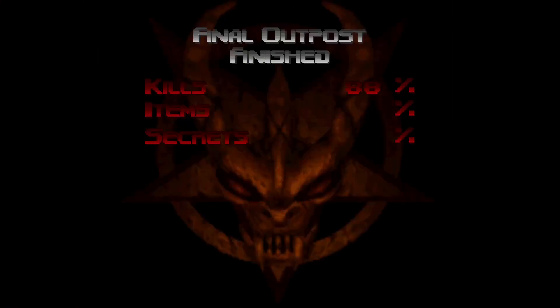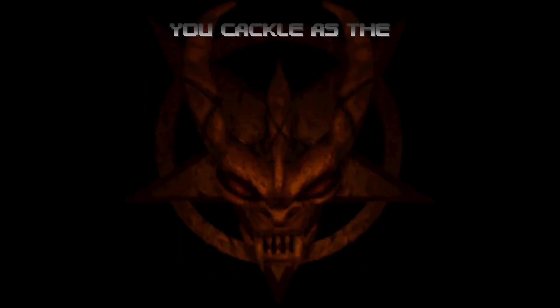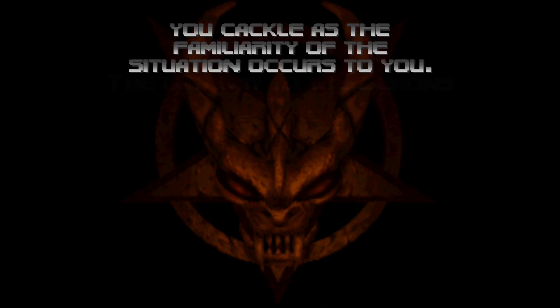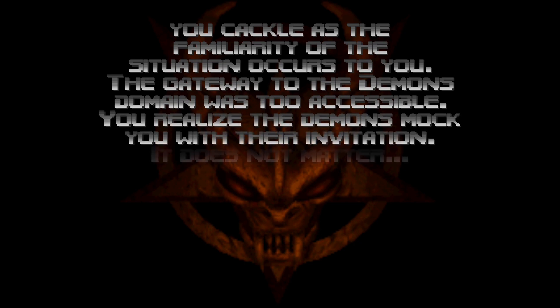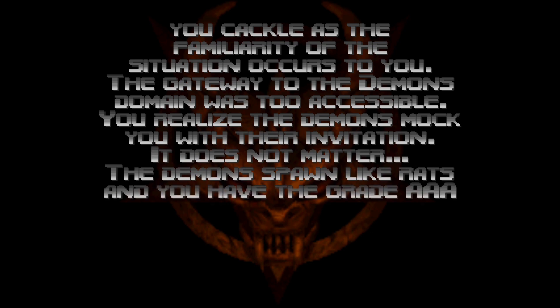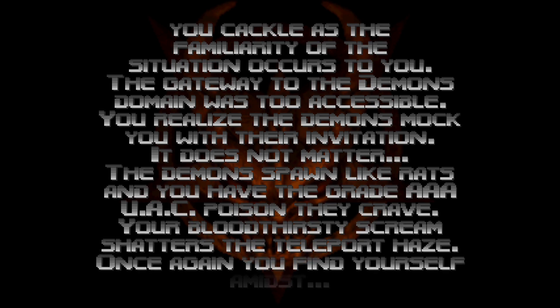And we can go through the teleporter. That'll lead us to the next level, Even Simpler. But first it'll read us some text — which fun fact is actually the only bit of text in the entire game that isn't a secret level or the epilogue. 'You cackle as the familiarity of the situation occurs to you. The gateway to the demon's domain was too accessible. You realize the demons mock you with their invitation. It does not matter. The demons spawn like rats and you have the great triple-A UAC poison they crave. Your bloodthirsty scream shatters the teleport haze. Once again you find yourself amidst...'